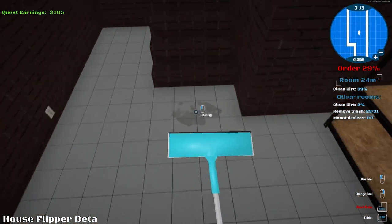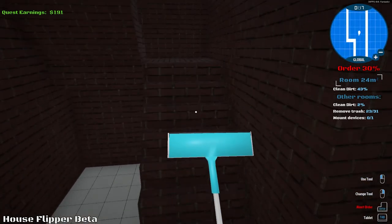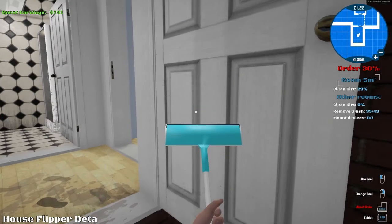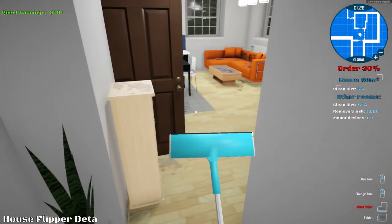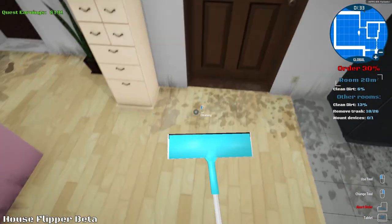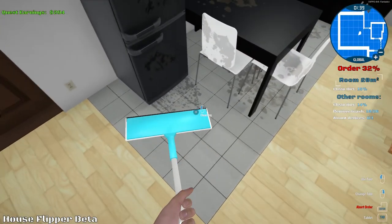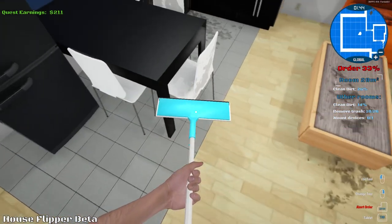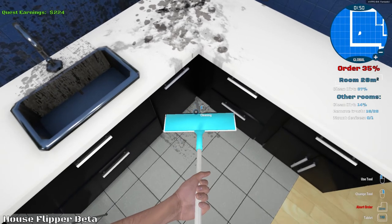There's another stain on the floor there. The room on the right-hand side is 24 square meters, clean dirt 43%. I'm not sure if that's just this room or not. Let's shut the front door so we can have a look around. The place is an absolute pigsty. I'm not sure if it was like a party house or what, but it's pretty filthy. I'm not sure if that was spew all over the cupboard there or not.